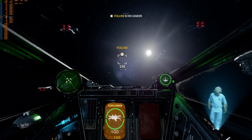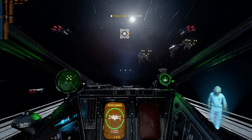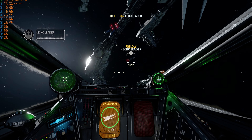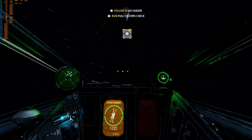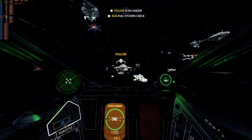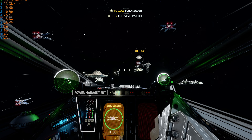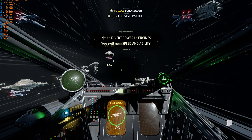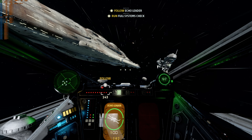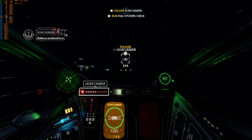This is Admiral Ackbar to Echo Squadron. Echo Leader here. Admiral, any luck pinpointing that distress call? Hopefully — you may need to get creative. Make sure your fighters are in good shape. Understood, sir. Echo, prepare for systems check. Coming back around, squadron — on me. So much for a quiet patrol. Starting systems check. If we're up against a Star Destroyer, we'll need maneuverability. Fast and nimble. Got it. Weapons look good. They'll look better when we're shooting down TIEs.